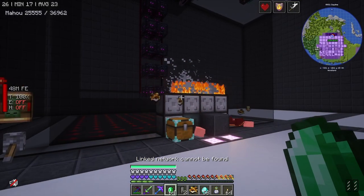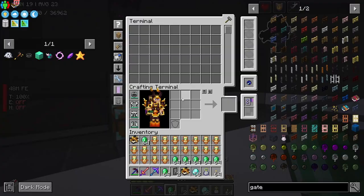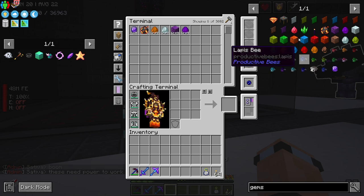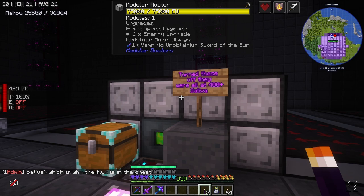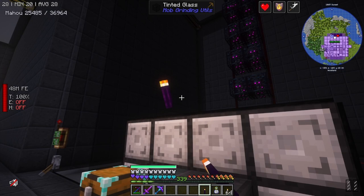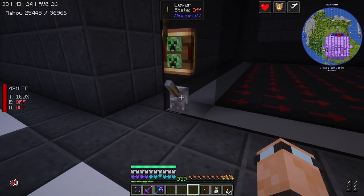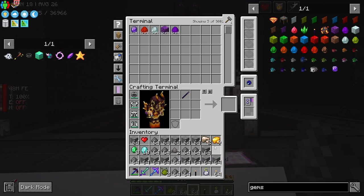Maybe one of these has got loot pinata. I could have sworn because you could see the loot pinata happen — it does the little explosion. See, that's like loot pinata. Oh my goodness. You know what he needs right here? He needs one of those gemstone torches. I'm nicking these by the way — these are mine now. Gemstone torch. It gets rid of vengeance spirits in a certain area.